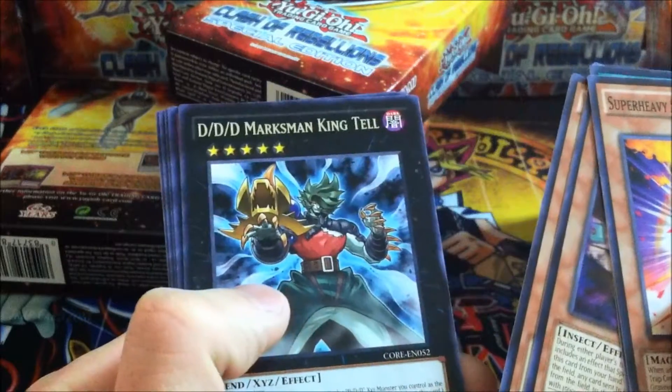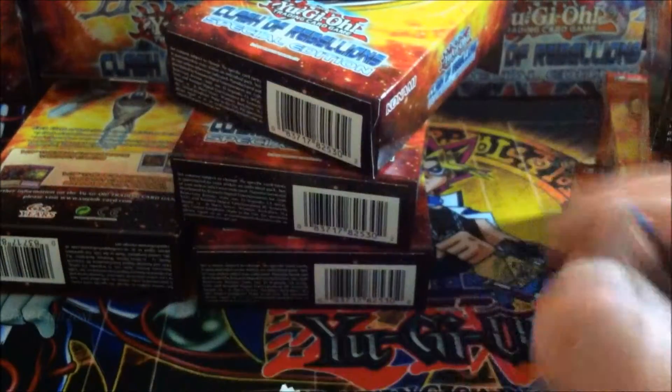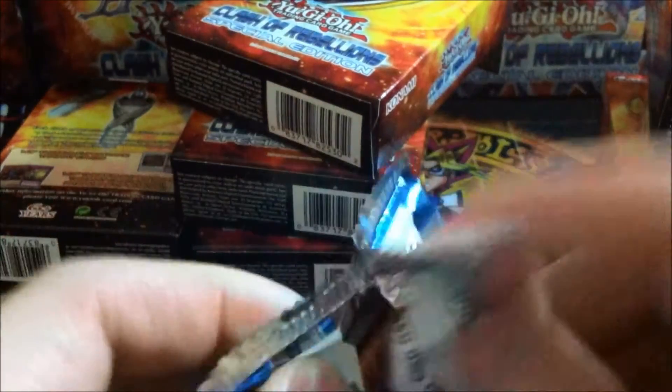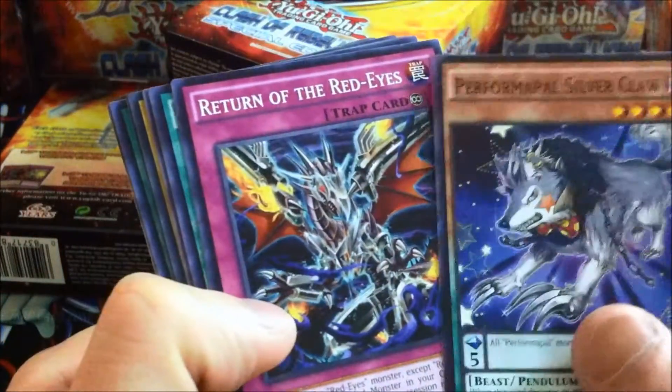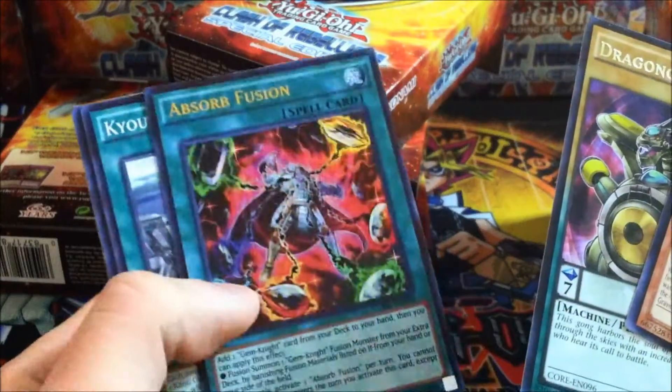Retaliating C. Triple D. Next pack — Ignite Phoenix, Keeper of Dragon Magic, Dragong, Absorb Fusion.